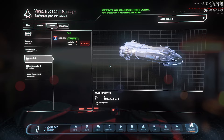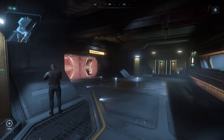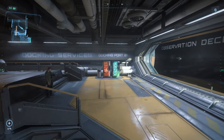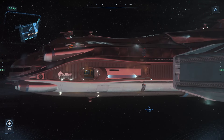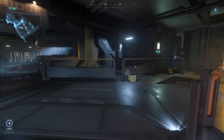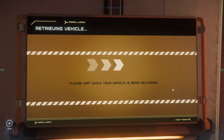When retrieving your Hull C, you should always endeavor to call it from a location with landing pads available. This will allow you to call up a backup ship to transport you to the Hull C if any of the several spawning issues occur. The most common spawning issue is shared across all ships that use docking ports — sometimes when you retrieve the ship from the ASOP terminal, the port itself will be closed and disconnected. The only surefire fix is calling another ship, taking it to a landing pad, returning to the ASOP terminals, and then calling in your Hull C again.